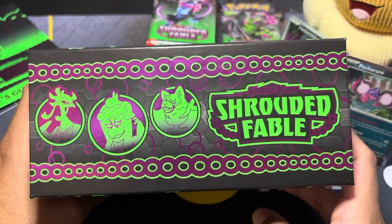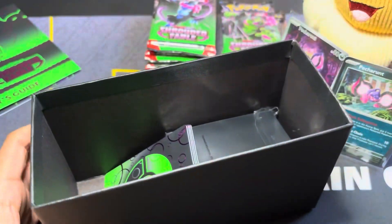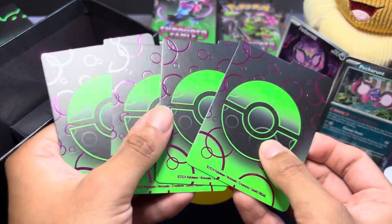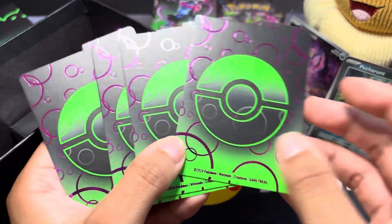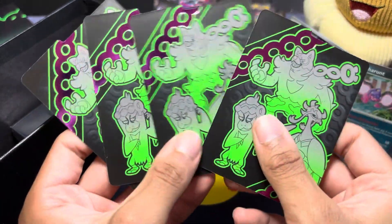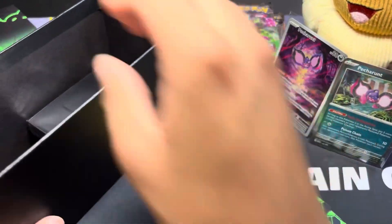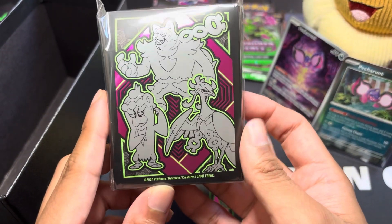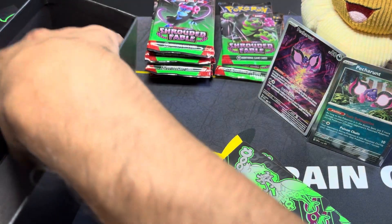Let's take a quick look at the ETB content. The box still has the Loyal Three all around. Here we have the card dividers, one side featuring the Pokeball with a purple poisonous design, and the other side featuring the Loyal Three. And here we have the included deck sleeves featuring the Loyal Three — really nice design.